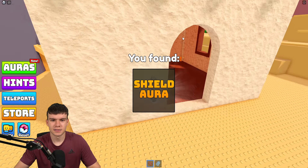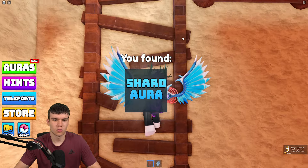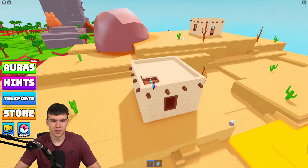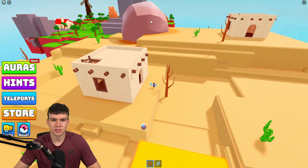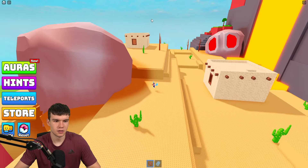Next we're going to come inside of this building and there's another one just over there: the shard aura. We'll also climb up the roof of this to see if there's anything — there isn't. Now we've kind of missed out this massive boulder, so I think it's worth having a look to see what's on there.